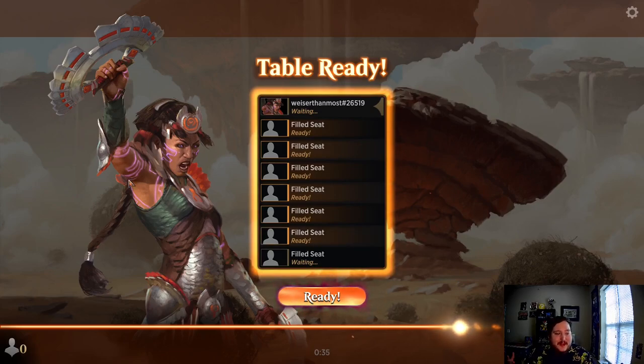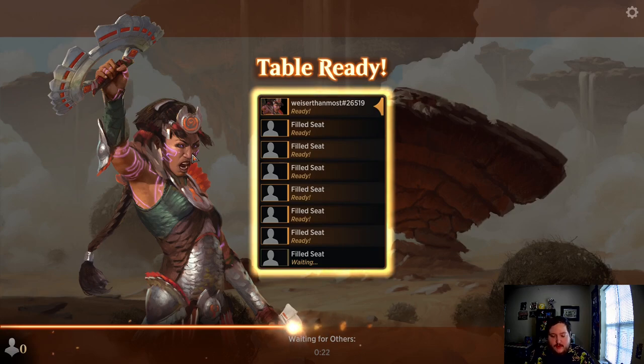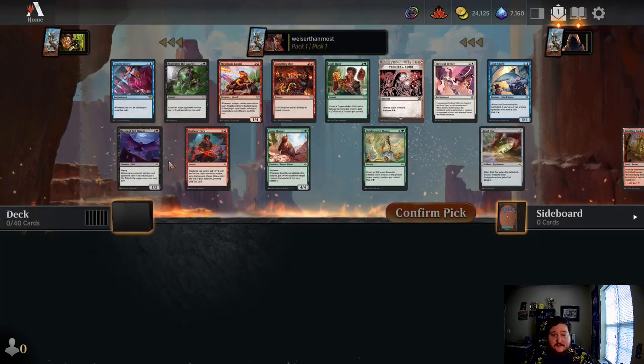Hey, what's going on party people? My name is Kyle and you're watching the Farewell Party YouTube channel. Today we're jumping right back into an Outlaws of Thunder Junction draft. A little update on the season if you're just joining us for the first time: we have played 28 games, we've played 4 drafts, and we are currently sitting at 18-10 on the season — 8 games over 500, good for a 64% win rate.